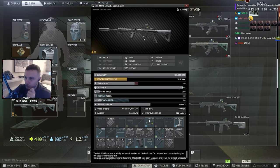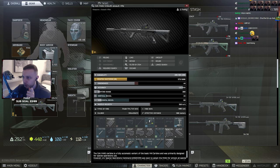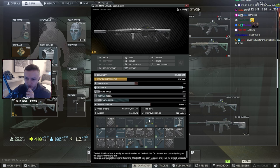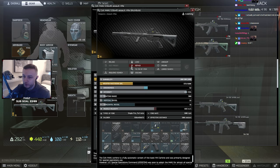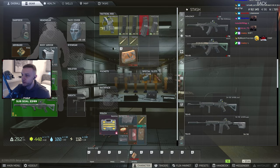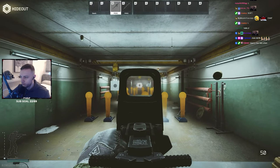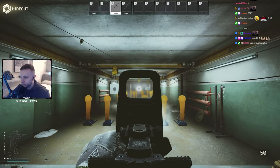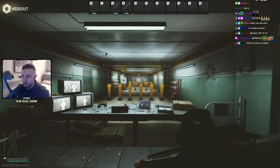Alright, this is the meta build. If you want to use this, it's got the long barrel on it. This is probably what people are gonna be using — 44 ergo, 20 non-vertical. If BSG doesn't patch this, this is the best build right now. 52 ergo, 22 recoil. Both of these guns are very good. Hopefully they don't patch the glitched one. M4 standing recoil — pretty fucking decent.